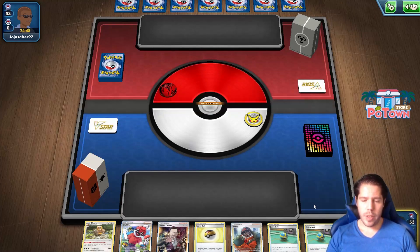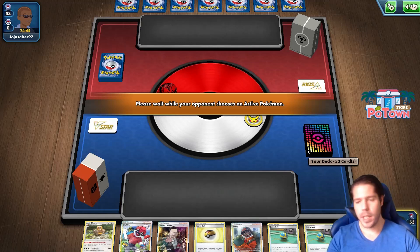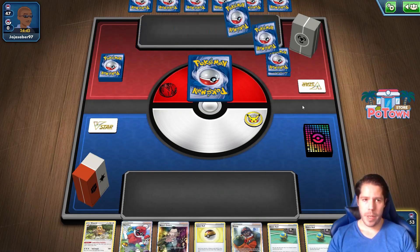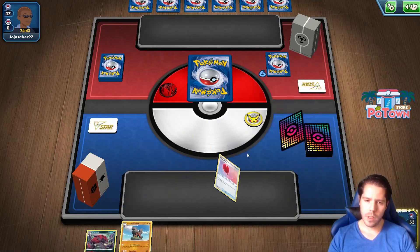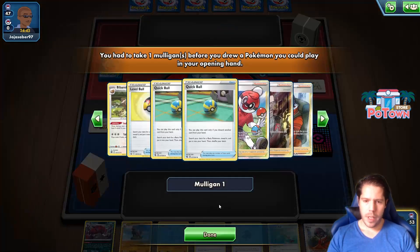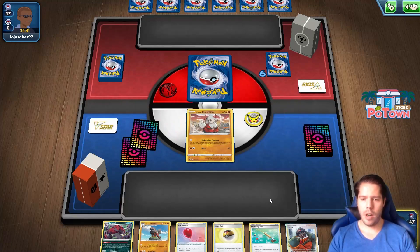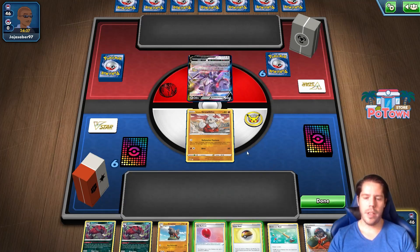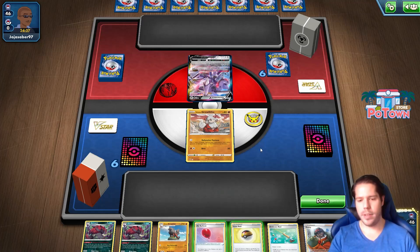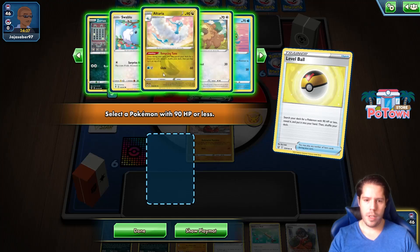Game number two. We are going to give away a Mulligan right here — not ideal, but it is what it is. We're up against a Mew deck, we're also going first so we'll see. Decent hand. Once again we have a card we would prefer not to get rid of, but there's not much we can do about it — with the Ordinary Rod. Seems like we're up against Mew VMAX, so this is where I definitely need to establish another Pokemon.